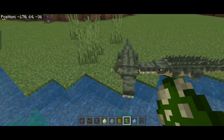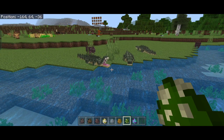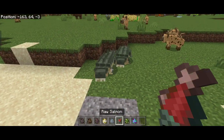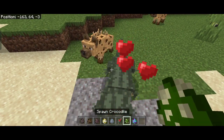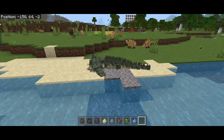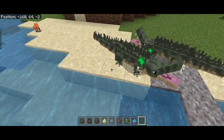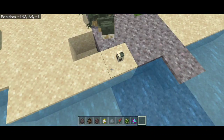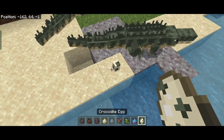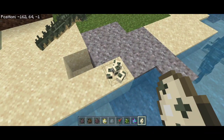The crocodile is a brand new mob. They spawn in swamps — don't go near them, they will kill you. You can breed them with fish. They will lay one to four eggs in sand, so you need to be near sand for them to lay. You can mine the eggs and take them as items, then replace them to form a cluster of eggs, or place them one by one.